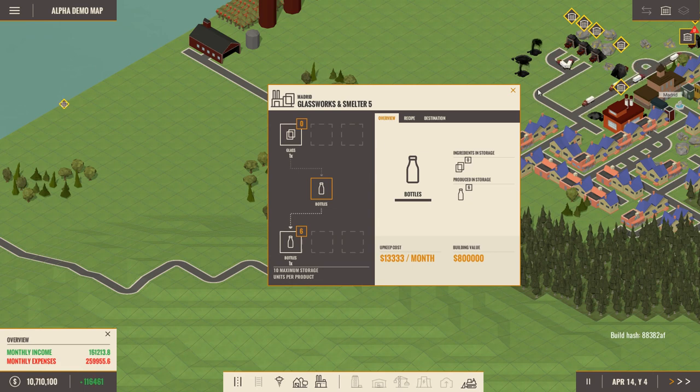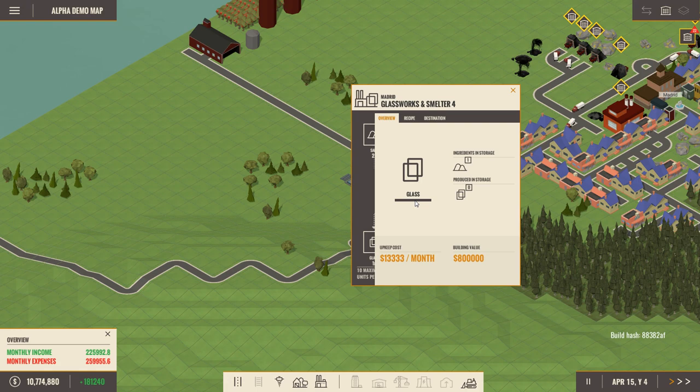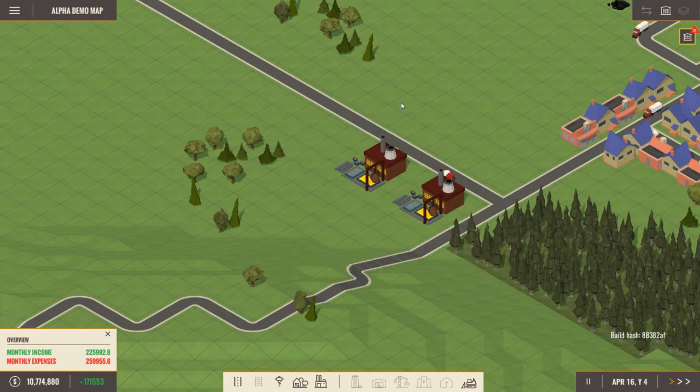We have bottles already. We are delivering sand to the glass factory, which we're delivering to the bottle factory, which is awesome. We're making some bottles, which is great.